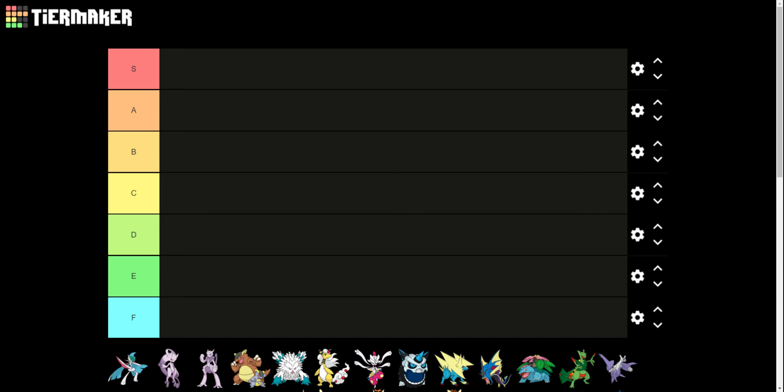Good morning, afternoon, and evening to everybody watching this video now and in the future. Today we have another Pokemon tier list from the guy that makes random tier lists. We're going to be taking a look at Mega Evolutions for Pokemon. Our tiers today go from S all the way down to F, basically in descending order.